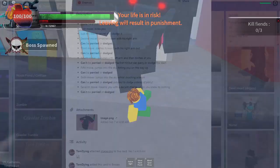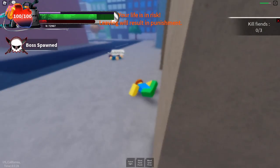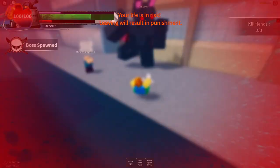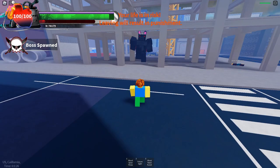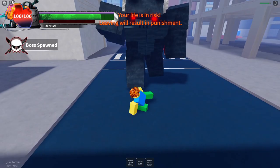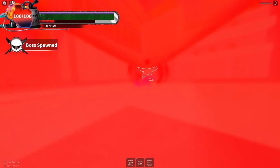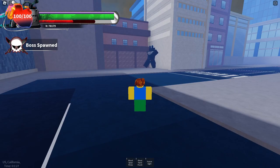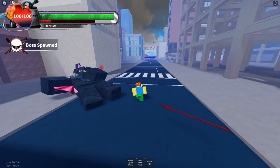The final and hardest boss is the bat devil, who has a ton of moves. He has a normal kick you can cancel with M1 or dodge, a right-arm smash that can be parried and dodged, a right-arm dash forward also parryable and dodgeable, and a left-arm lunge punch that cannot be parried or dodged — use future sight for this one. He also jumps into the sky ragdolling you on the way up (parryable/dodgeable), fires a downward beam from the sky (just move backwards), and finally charges a beam that can't be parried or dodged — use future sight again. A circle indicator shows when he's charging, so you can prepare. Deal more damage to earn higher rewards, so consider soloing or bringing one to two players.